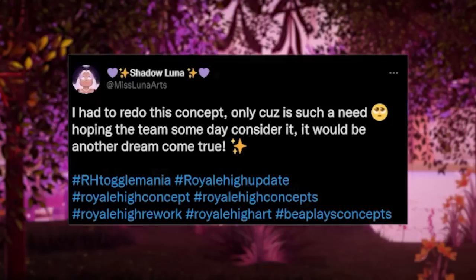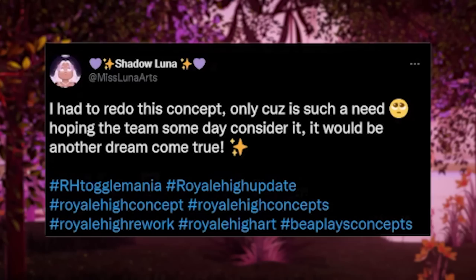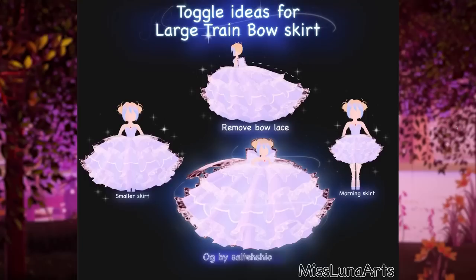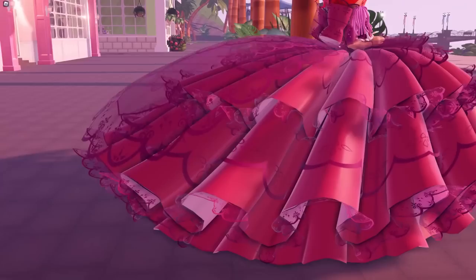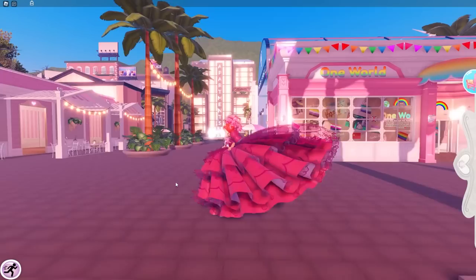As you guys can see, Miss Luna Arts — the creator of lots of the toggle rework designs that we get lately — tweeted and said: 'I had to redo this concept only because it is such a need, hoping the team someday considers it.' I'm assuming that means people love it so much, like you need it in the game — it's perfect for the concept to be done. It would be another dream come true. So here are Miss Luna Arts' toggle ideas for the Large Chain Burst Skirt. The first option is to remove the burst lace — on the back of the skirt there's this big lace that makes it look like you're being blown away by the wind, and the idea is to remove those laces so you can just have the skirt flowing backwards.